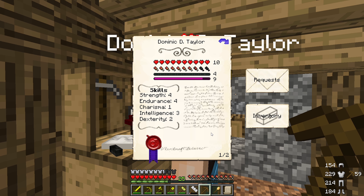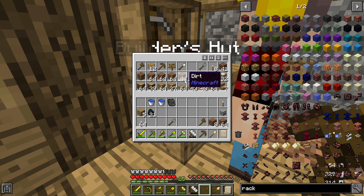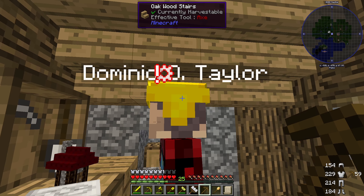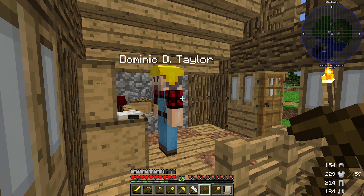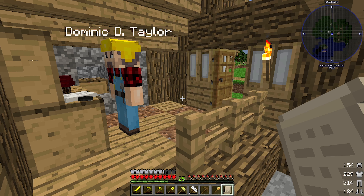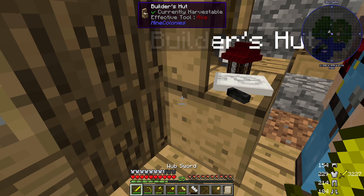41 coarse dirt — okay, is that what I've got here? No, it's just normal dirt. Should have 41 coarse dirt — there we go. How about if I put it in your inventory? Does that make you happier? Should do. Everything should be in there, so he should go now and do what he needs to do, eventually.